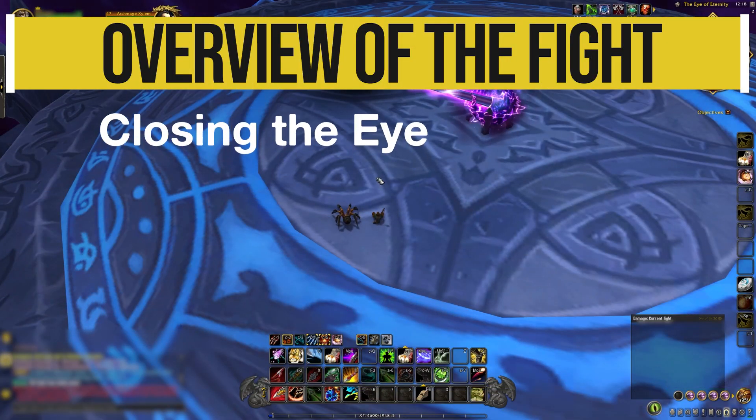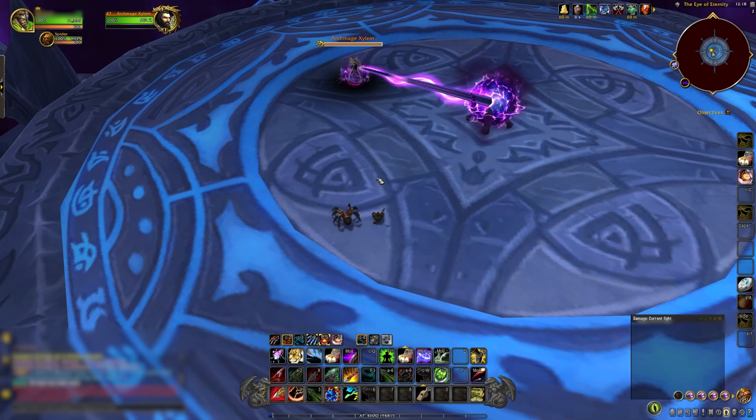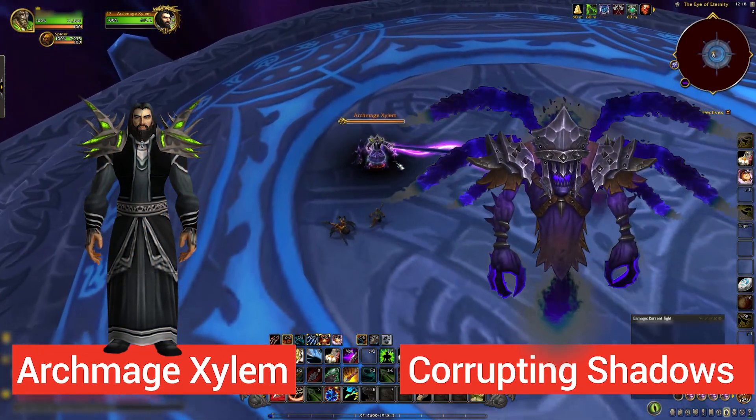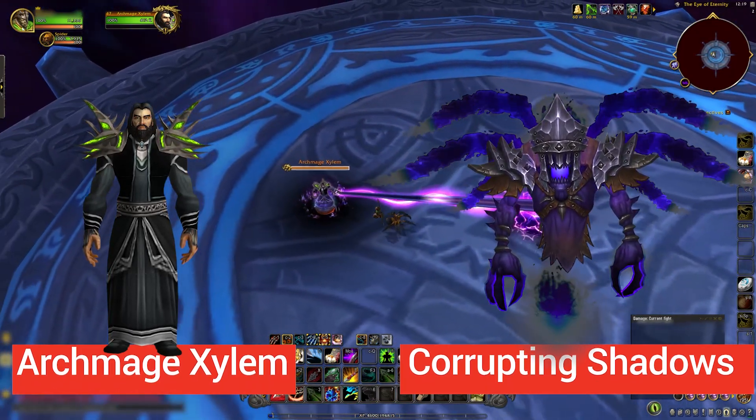The Mage Tower Challenge Encounter for Survival Hunter is Closing the Eye. This challenge consists of two separate fights: the first against Archmage Xylem, and the second where you fight Corrupting Shadows. The scenario is pretty difficult and designed to test your mastery of your spec in different ways.